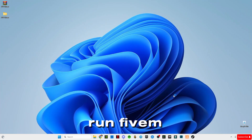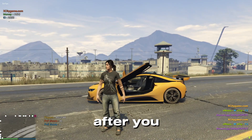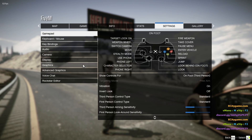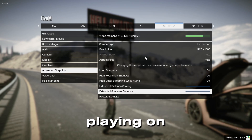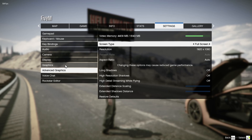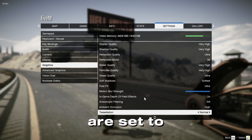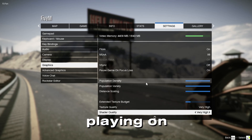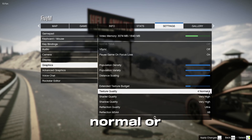Now run FiveM. Once you're in the game, open the game settings. As you can see, I'm playing on high settings except for the extended texture bar. If you are on a low-end PC, you must play on normal or low settings.